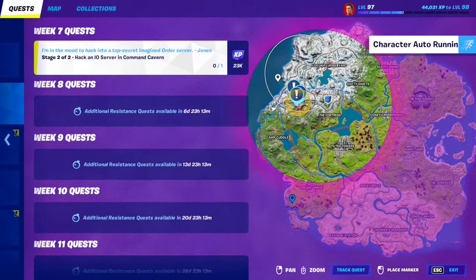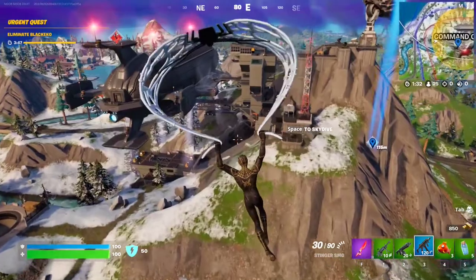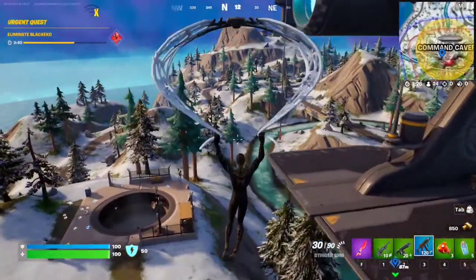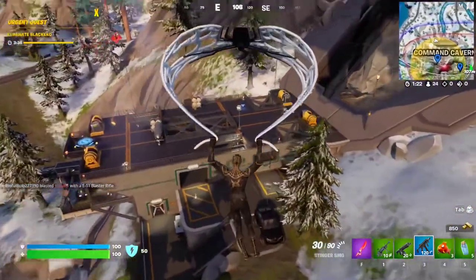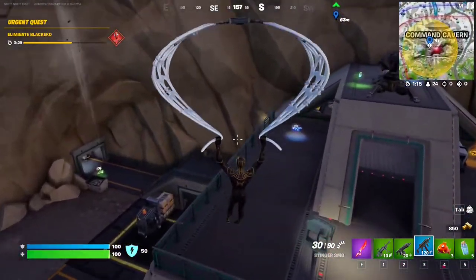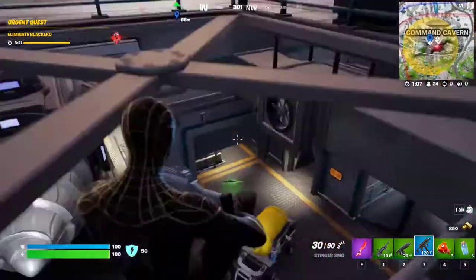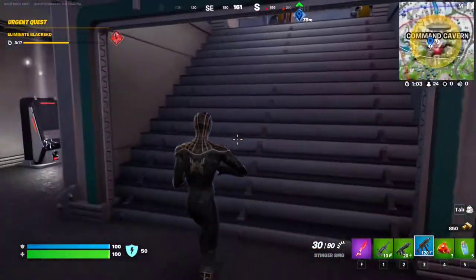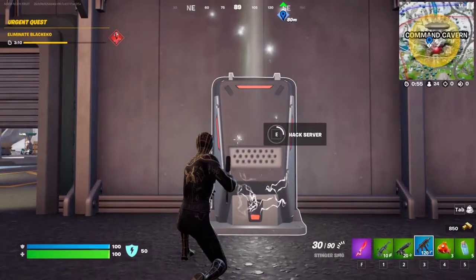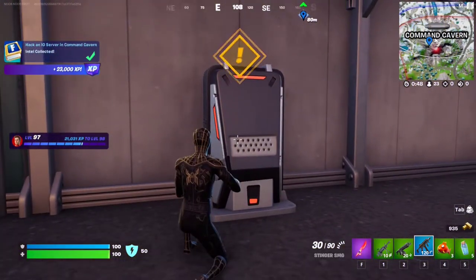Let me ping the exact location so we can know where we're going to hack. I'm pretty sure it's going to be inside the Command Cavern. There it is — it's going to be at the basement. Hack server, as you can see. We're just going to hack it. This takes a while — you could get shot doing this. There it is. Beautiful.